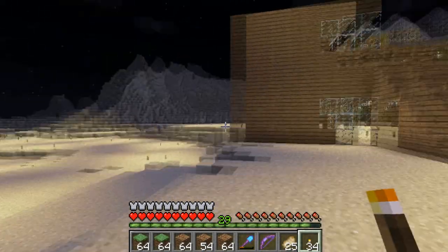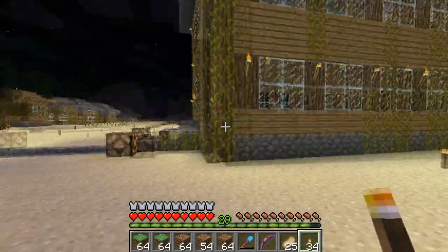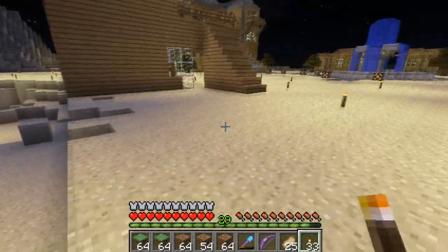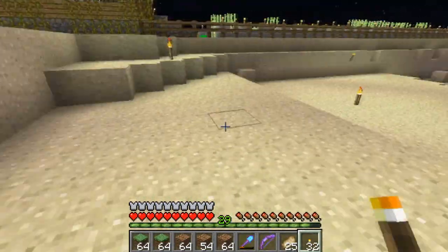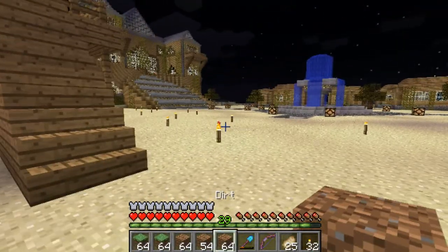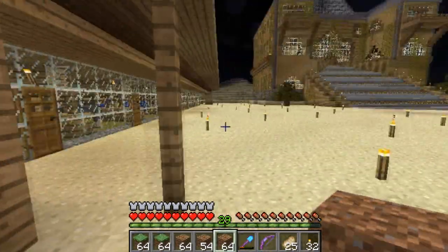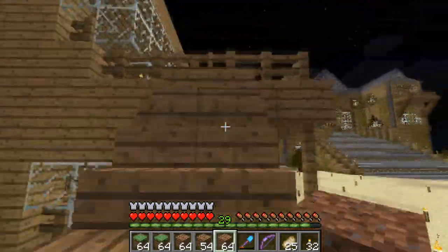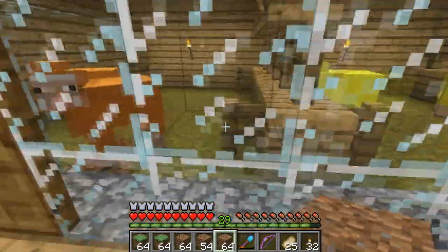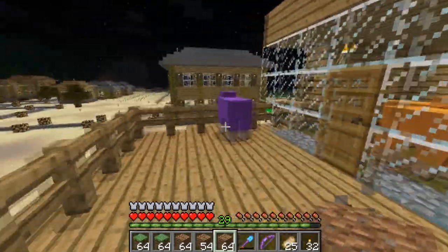Hey guys, Wise Guy here bringing you another episode of the Stonebreaker Server. Today we're going to start one of my other big build ideas. This sheep pen just is not working out — it's not very big and the sheep keep glitching out like crazy, which is getting very annoying and doesn't look very nice.